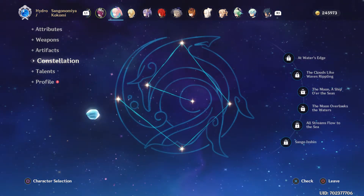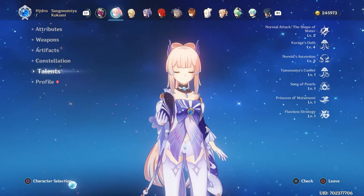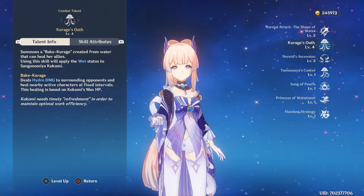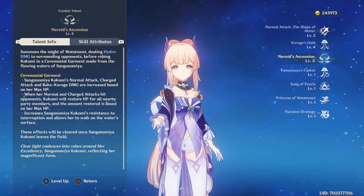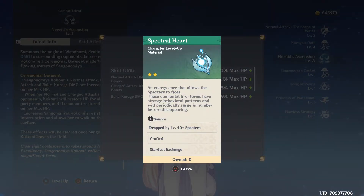No constellations, obviously, since she's a five-star character and I never get five-stars. For talents, I've only got level two on the normal attack, level four on the elemental skill Courageous Oath, and level three on the elemental burst. I haven't had a chance to level them up further because I need these spectral hearts.